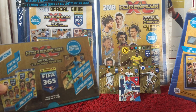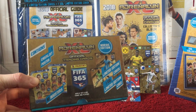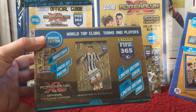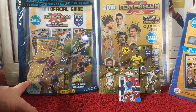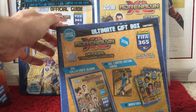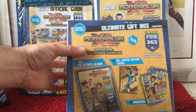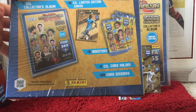What we've got is a box here. We can see it says Nordic Edition, contains two limited edition cards and one XXL limited edition card and ten booster packs. On the front, one of the limited editions is going to be Paolo Dybala. We've also got a Nordic starter pack and a pretty huge ultimate gift box. That gets one XXL collectors album, ten XXL limited edition cards, five booster box, one XXL card holder and 24 card dividers.